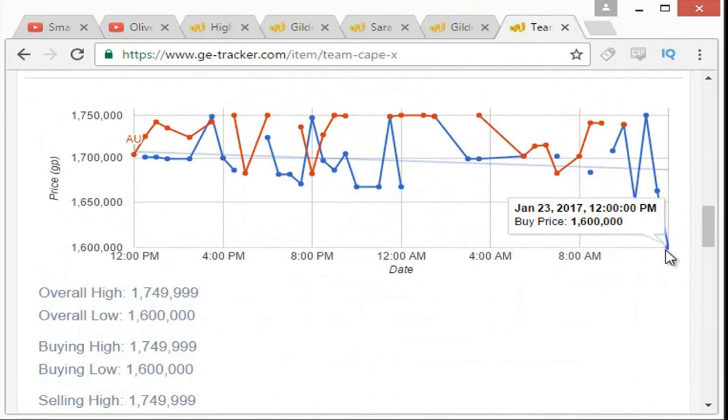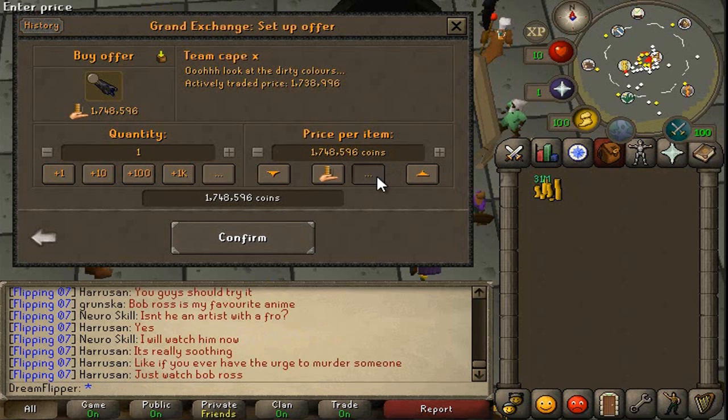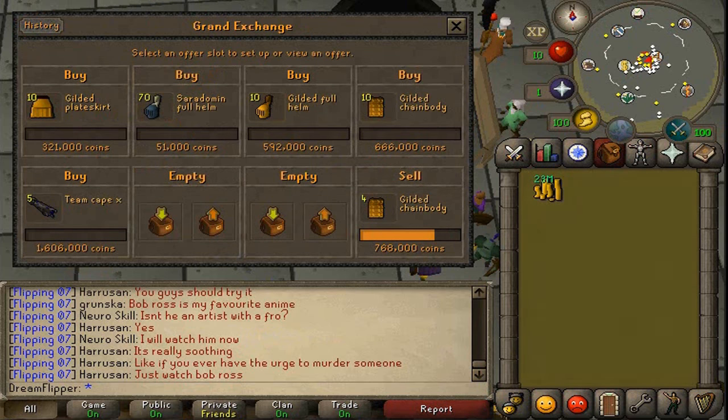Yeah, it looks like 1.6 mil and we can sell them for 17.50 hopefully. We'll try for 1606k and go for maybe 5. And to find one more item - another decent item that I do a lot is the Hill Giant Club.